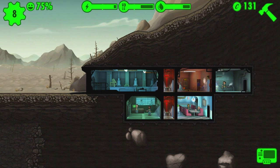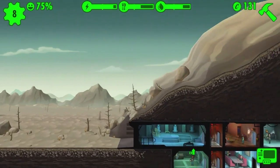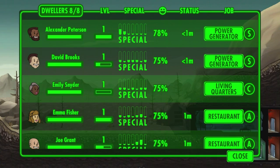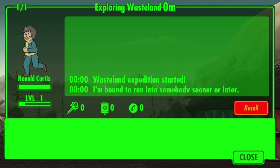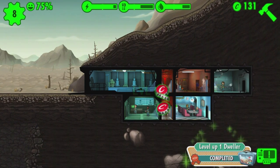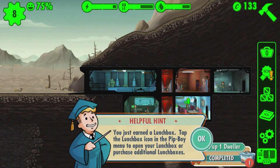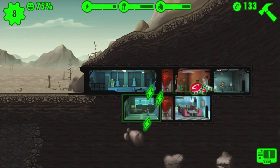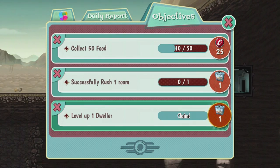While your dweller is exploring, you'll want to check on them and recall them if they start getting injured, especially if you send them out without weapons. You can also level up your individual dwellers — they get experience either from doing their work and producing resources, or if you rush their job and a disaster strikes, they get experience for fighting that disaster as well.